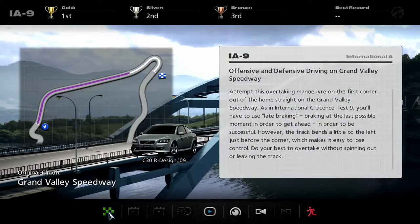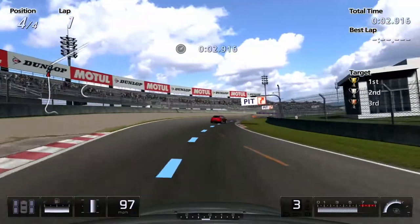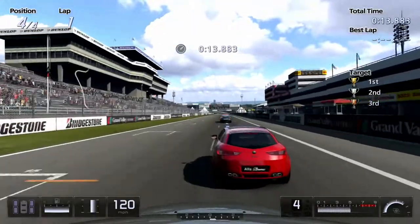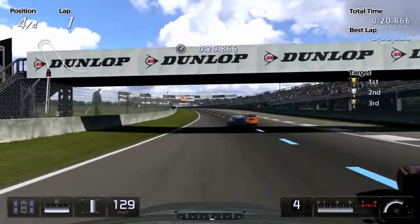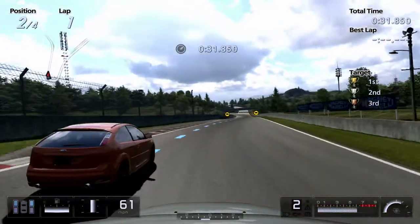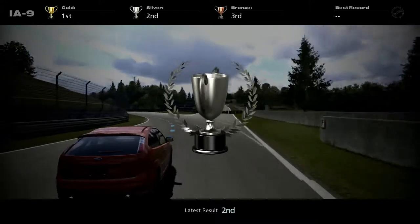So now we're going to be learning about offensive and defensive driving on the Grand Valley Speedway, in a Volvo. Yep, a Volvo. Let's go around this corner — perfect. Slipstream in — nice. Hopefully we can get gold on this. We've got silver. That's alright, silver is a decent medal for that.